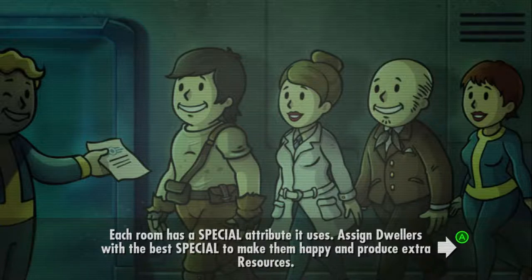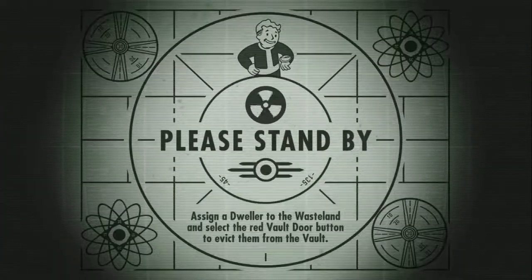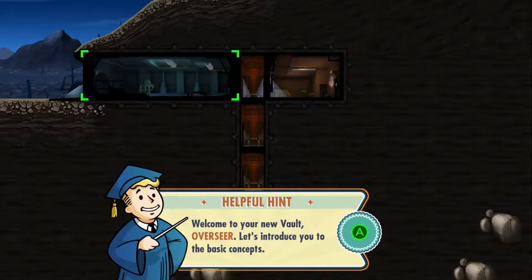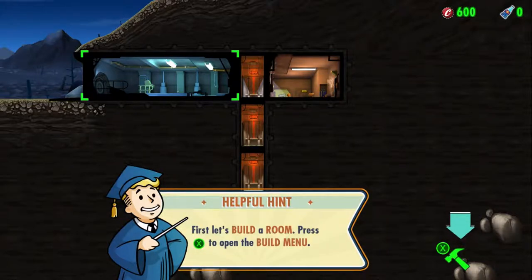Each room has a special attribute it uses — assign dwellers with the best special to make them happy and produce extra resources. Vault-Tec will give you a daily rating based on your performance, so remember to keep your dwellers happy and do a great job. Please stand by. Welcome to your new vault, Overseer — let's introduce you to the basic concepts. Let's build a room.